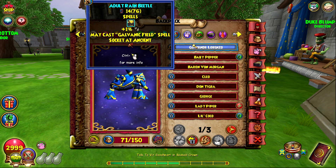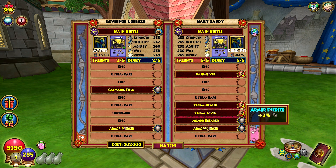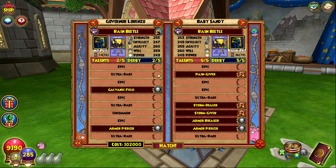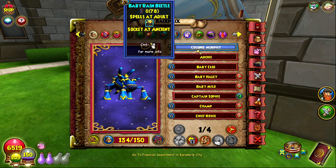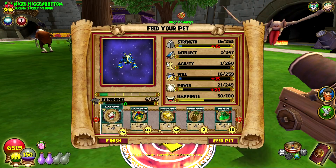I'm kind of scared this one's gonna get proof if I take it to ancient, so I'm going to transfer this over to my life and hatch it again. Then I'll probably end up taking that one onto my balance and hatching again. Okay, I transferred it over to my life and found a pet - the pool is pretty similar with the same talents I want. I transferred that hatched pet over to my balance and got an energy elixir, so I'm going to take this one up to teen.